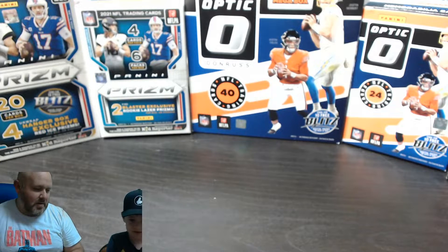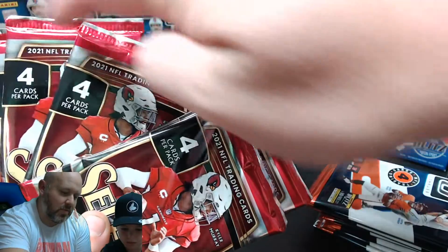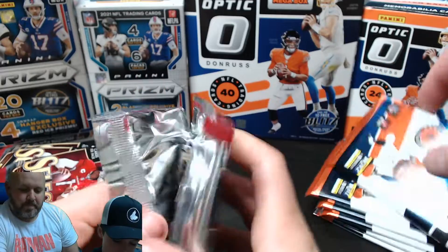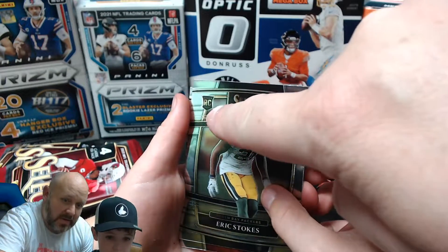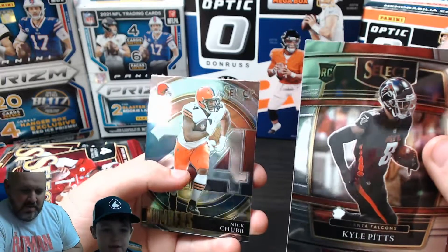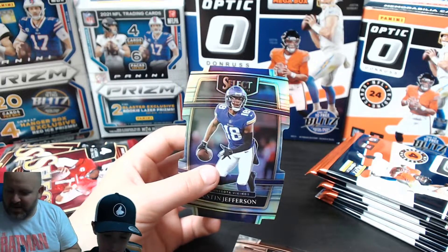We each have six packs. Tate goes first. The best card is usually at the back. If it has that little RC in the corner, that means it's a rookie - and we want rookie cards. So Eric Stokes... oh, Kyle Pitts! He's one of the best rookies - sleeve him up. There's something weird in the back - oh, Justin Jefferson! Those are called die-cuts, kind of cut out to make that shape. Justin Jefferson is probably one of the best receivers in the league right now.